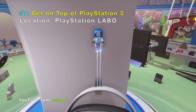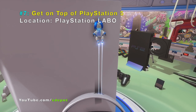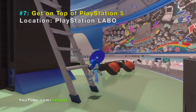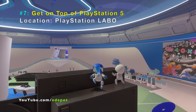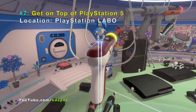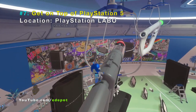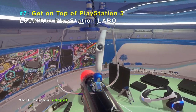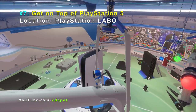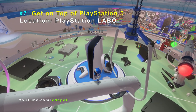Number seven: you are unable to jump on top of the PlayStation 5 from the headset, but there is a way to get on top. It requires a special move. First you need to get on top of those PlayStation guns. Go on the third PlayStation gun, and then the secret move is to jump, then punch, then hover.